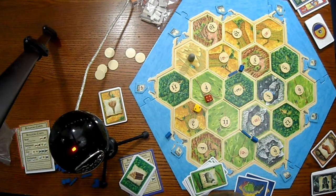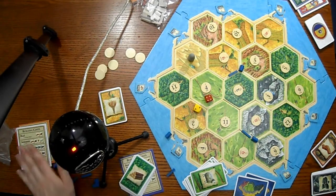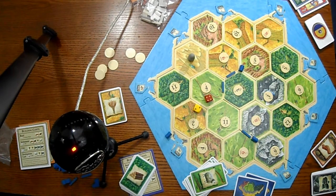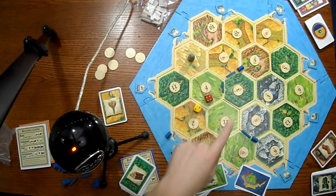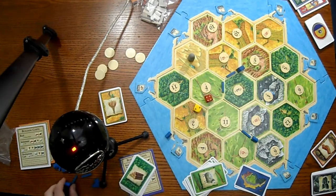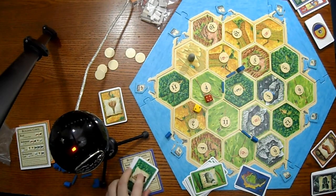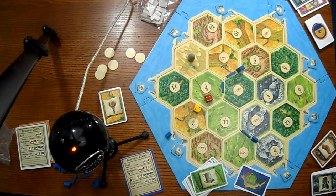So then on your turn, you can trade with other people to get resources - it's kind of like Monopoly where you can just say 'I'll give you this much for this much.' Or you can spend your resources to buy things. Say if you bought a road, you would give up your brick and your wood and you would get a road - and you can place your roads, they have to be connected to your other roads. So if you have settlements, you get one resource. If you upgrade them into cities, then every time you'd roll like a 6, 5, or 3, you'd get two of that resource. And the cities are worth two victory points, and the settlements are worth one victory point.